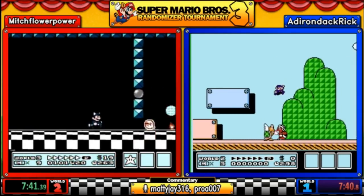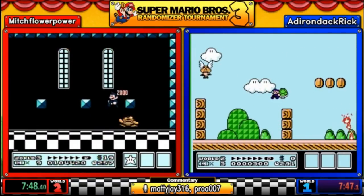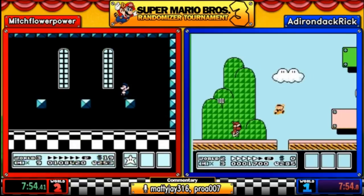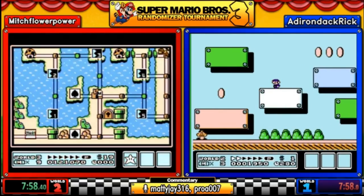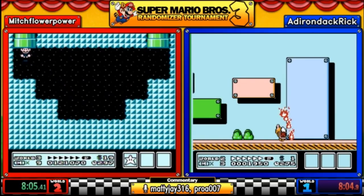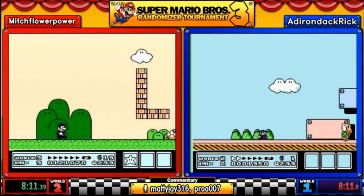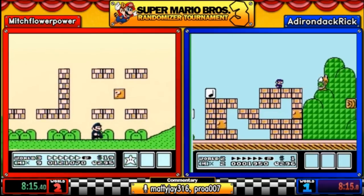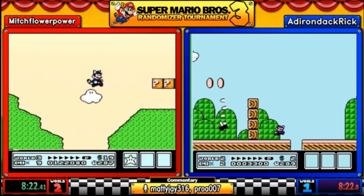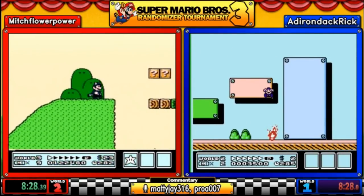Expert-level navigation from Mitch. He takes a hit from a Boo but takes on Boom Boom with a good damage boost — this isn't any-percent warpless where you'd be protecting your hammer suit. He goes into the pipe where the lock just broke. We find out it's Wendy — he just has to go through two more levels and a fortress to get there. One of the levels Mitch just entered is one of the eight lost levels discovered when the randomizer was created.